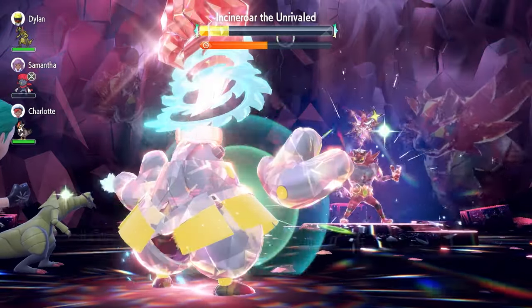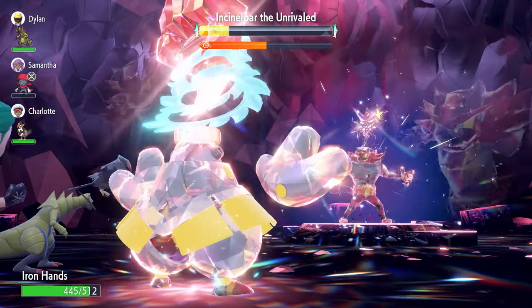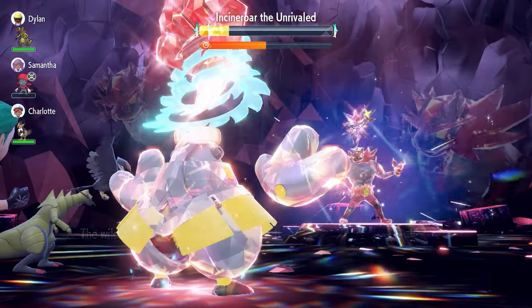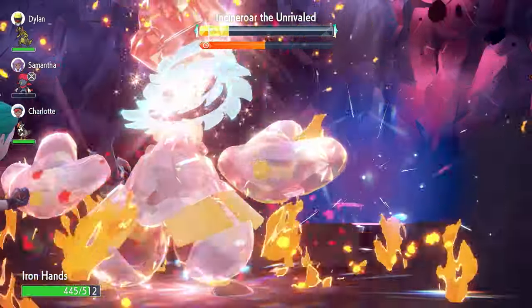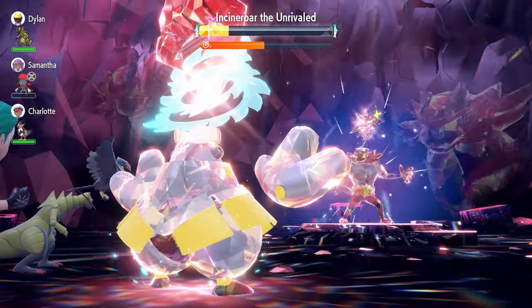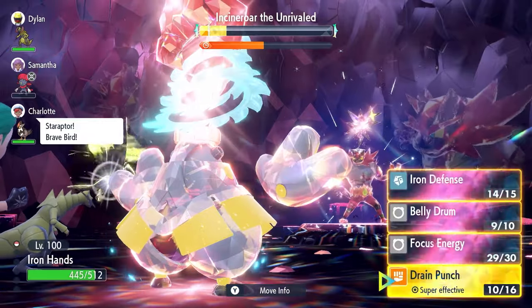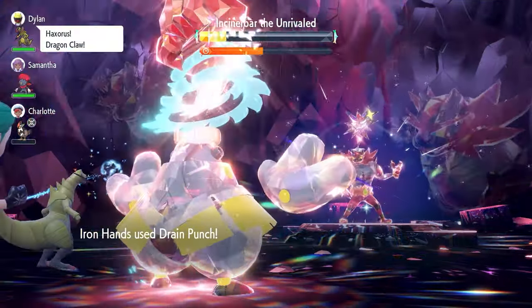If you're getting the Incineroar for the very first time this weekend during its second run, let me know in the comments what Pokeball you're going to use. The Herba Mystica are dropping with it as well this weekend, so it's a great opportunity to farm these raids and get yourself a bunch of Herba Mystica for Shiny Hunting if you've still got that to do in Scarlet and Violet.